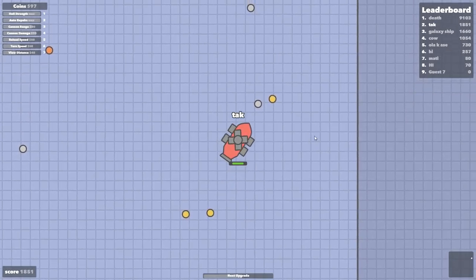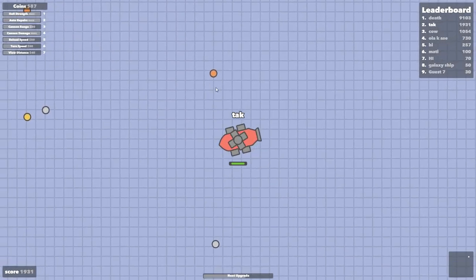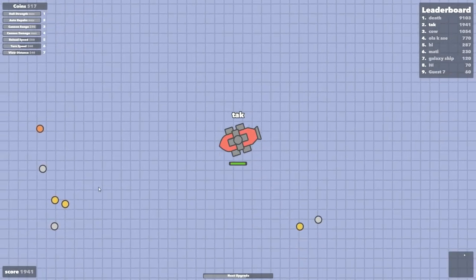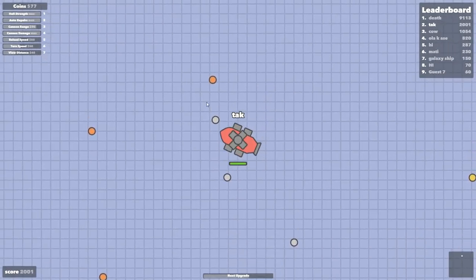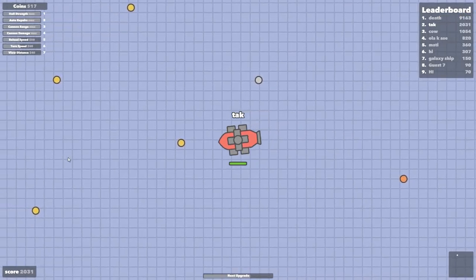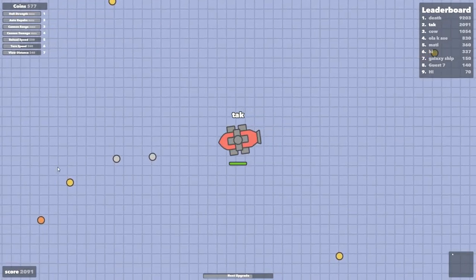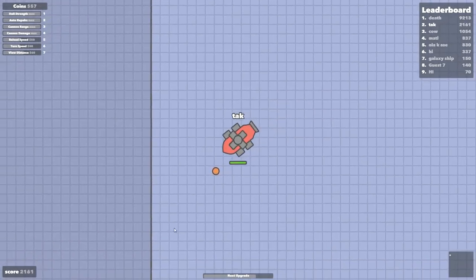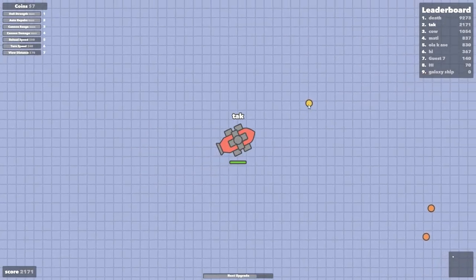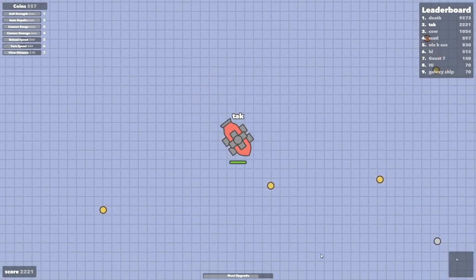We're almost max on range and damage. Look — death overtook high. I think he took all my kills off of him. I gotta find death. I can do it — I almost killed high. I think you get kind of greedy after a while. Let's do some view distance so I can see where people are. Okay, this is good. 2100 score — not bad for the first time playing this game. I'm not doing too bad, just gotta find where these guys are.